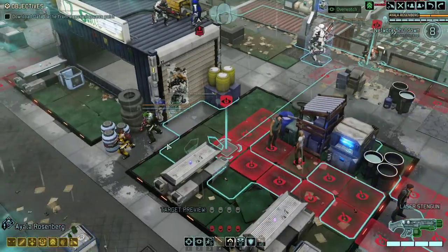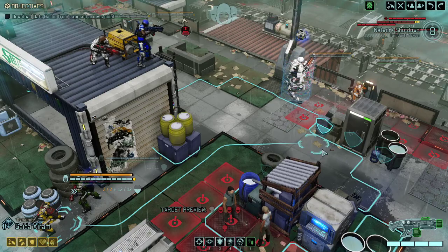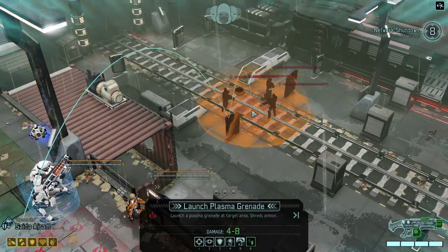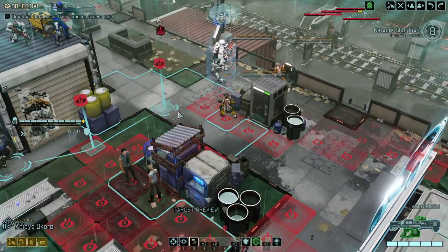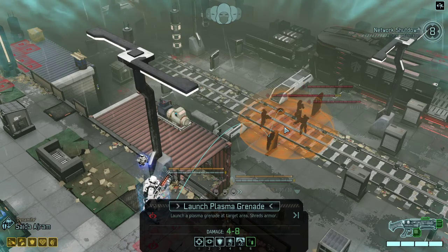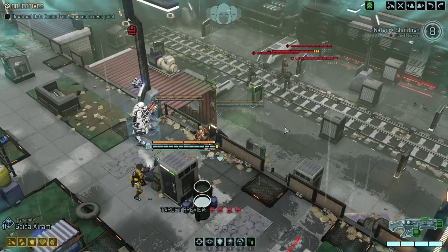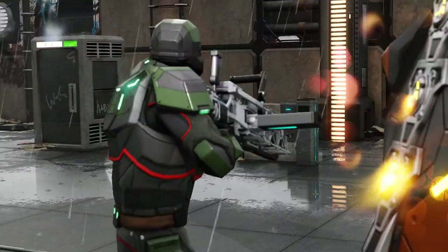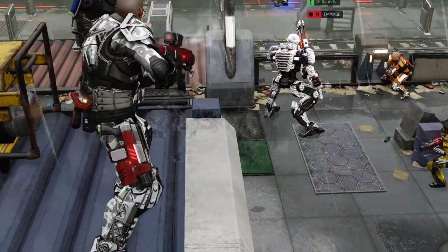We're overwatching with the mech. I'd like to go here — although it's just half cover, it serves the purpose for what I'm trying to do. We can't get any closer without being revealed, so might as well — that's two overwatch shots and a massive plasma grenade. It's a good enough start. Oh yeah, it's a pretty good start — that's more than 20 points of damage right away. Two of them are immediately down.